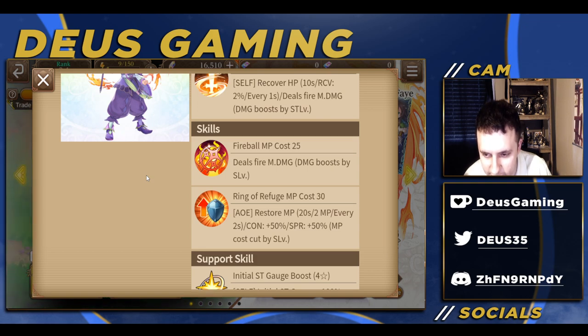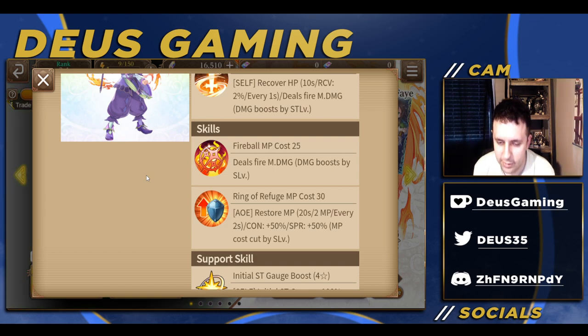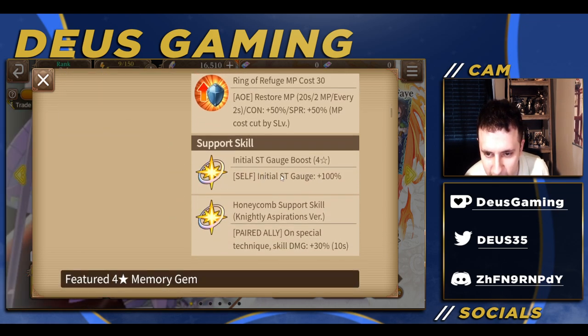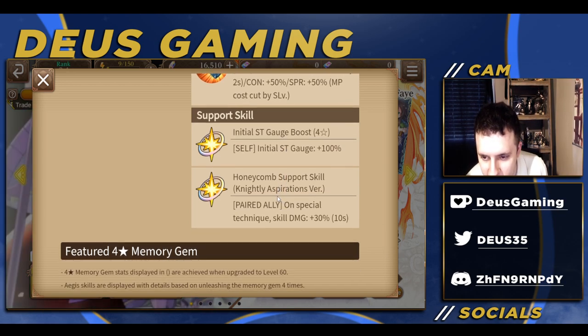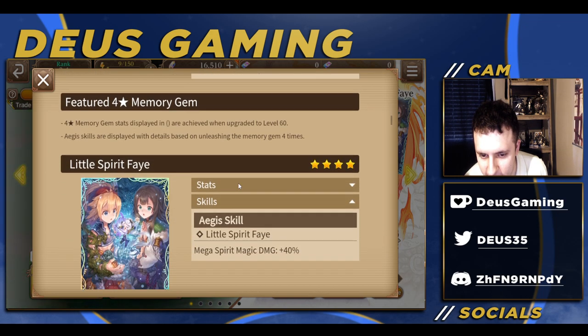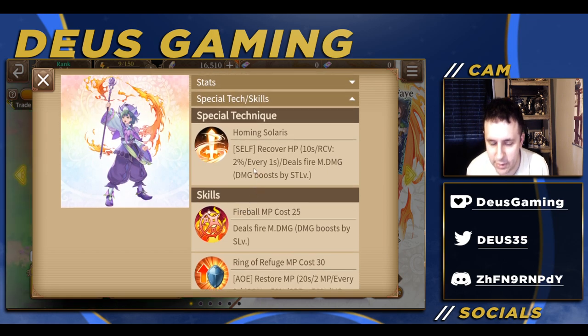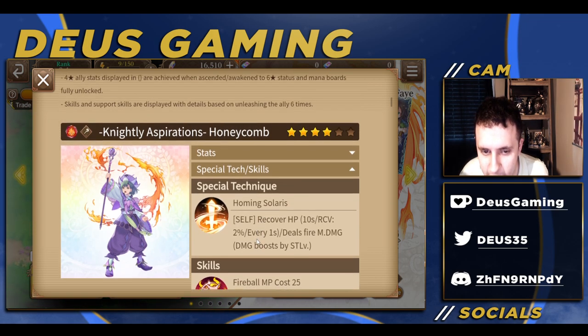There's also a con and spirit buff at 50%. I don't know if that's AOE, but if it is, that would be insane — I'm assuming that's only for himself. I don't know if I'll be able to test that in the trial battle but we'll see. We're finally back to the initial ST gauge of 100%, which is very nice. On the parrot ally, the special technique skill damage is 30%, and fireball is not really that amazing, so not the best. But I do like that he restores MP for everybody — that's very nice.